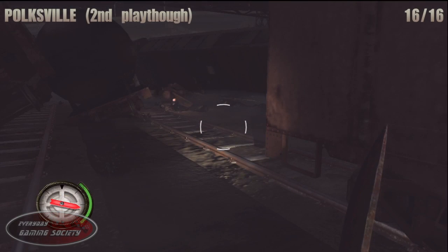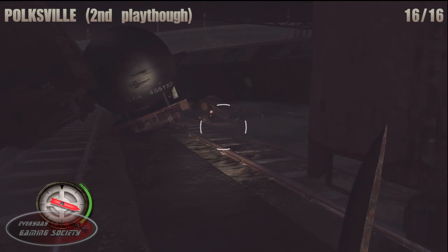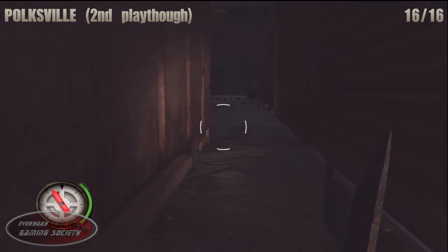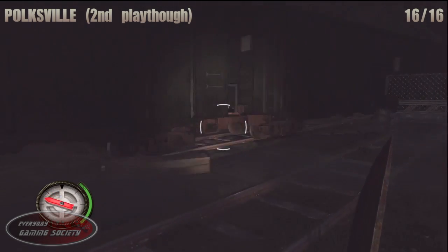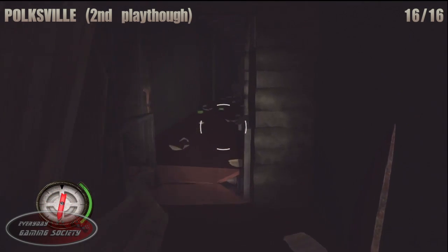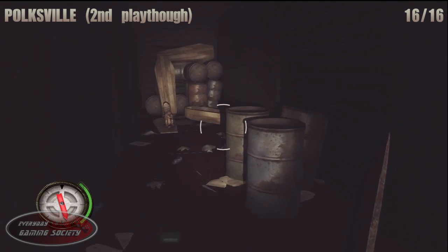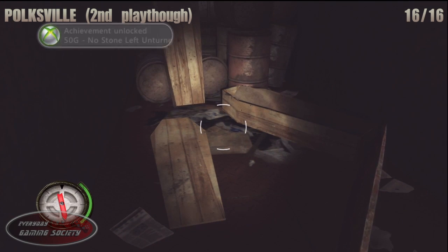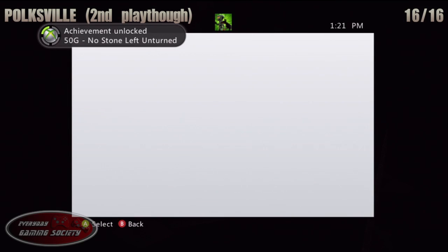Last but not least, number 16: enter the train cart towards the side and walk to the very back of the cart for your last collectible. It is a little bit confusing, but hopefully this was enough of a guide to show you guys where this train cart is in Polkville. That is it — 50 Gamerscore.